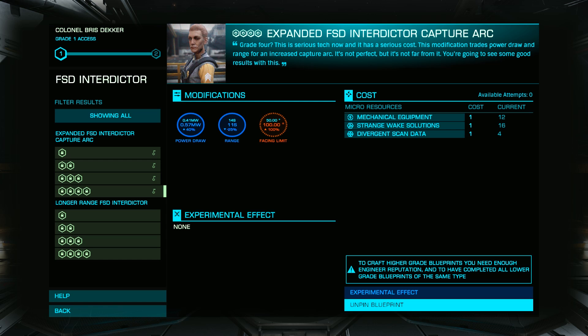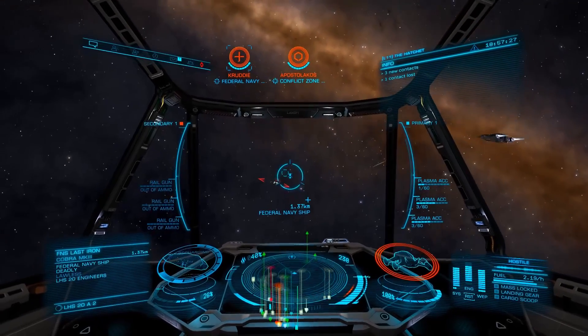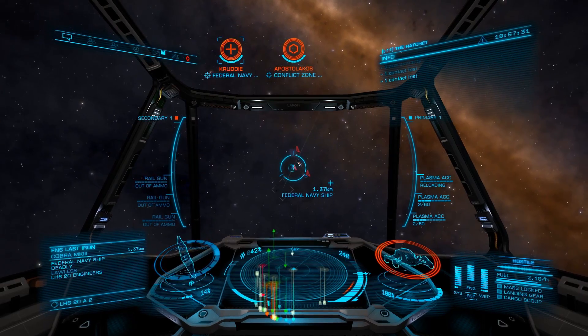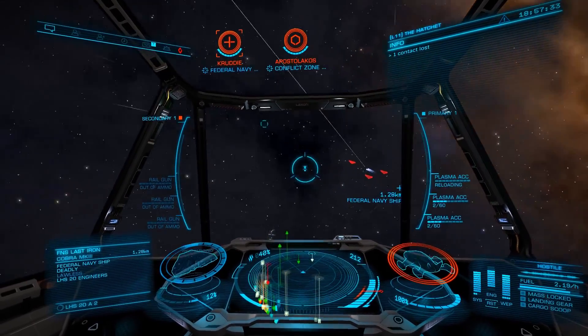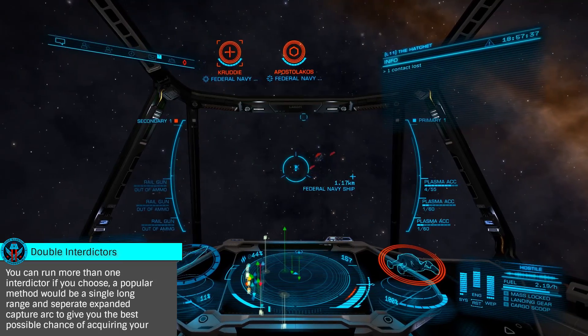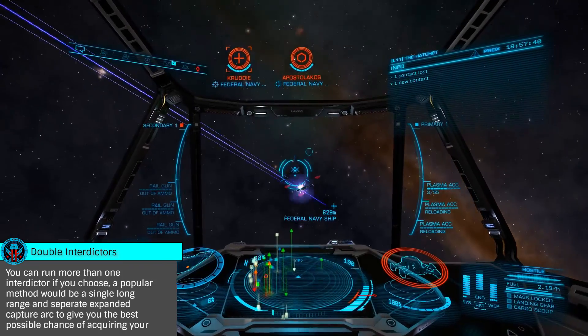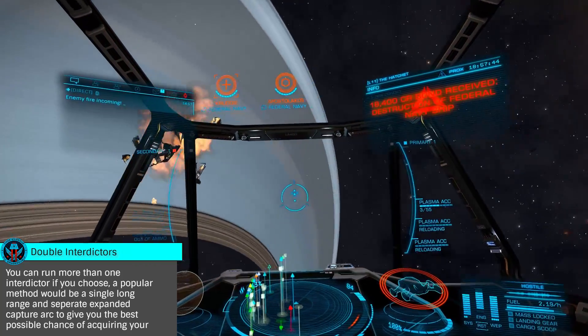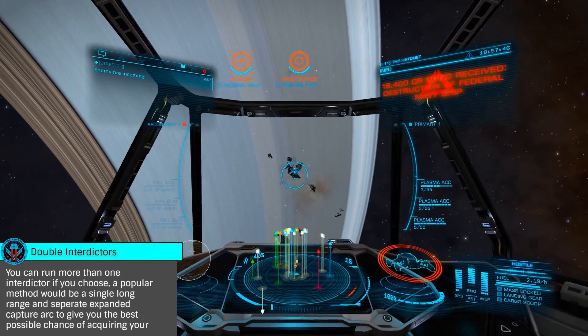Depending on your playstyle, you'll likely want to pin Lightweight Grade 3 Life Support or Grade 4 Expanded Capture Arc Interdictors. As the Colonel is a Late Stage Engineer who is far less than critical to all pilots, she is one that isn't really required for any specific playstyle. Grade 4 Expanded Capture Arc Interdictors do offer a 100-degree facing limit, meaning you can interdict targets at greater than a right angle, which is fantastic for PvE and PvP pirates.